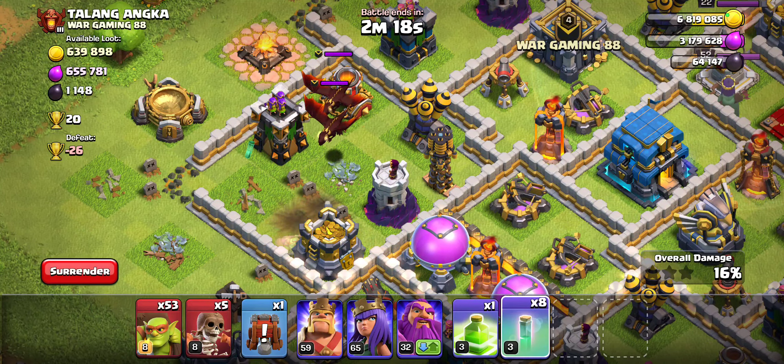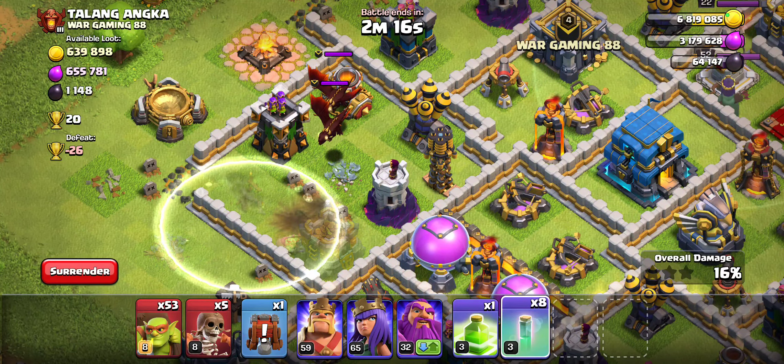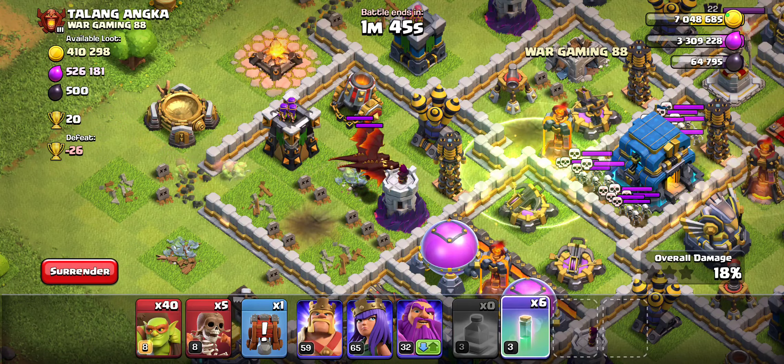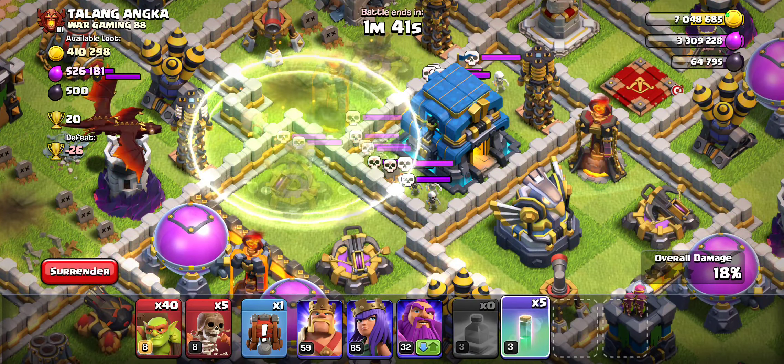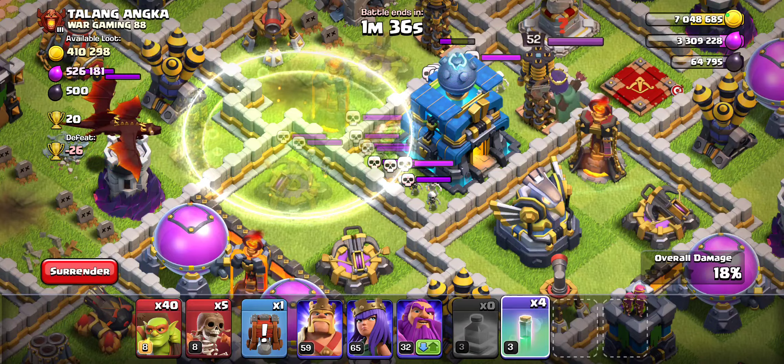We will be getting this clan castle out of the way also, but as you can see, we're still able to send two Sneaky Goblins. Messed that one up — I'm a bit out of practice. It's still one Sneaky Goblin for a collector, and even then three Sneaky Goblins took that out. That was the same as before. Nothing has really changed.